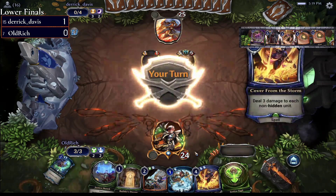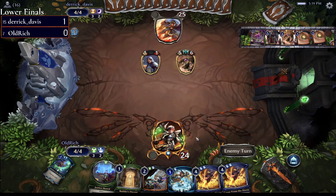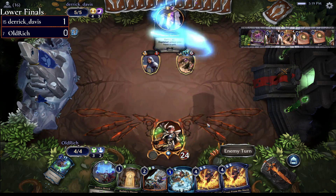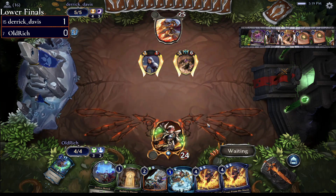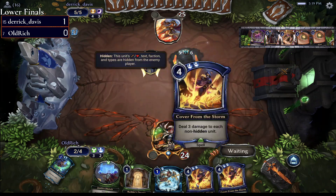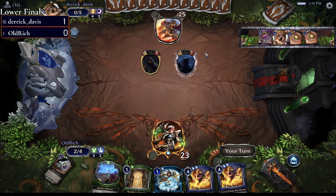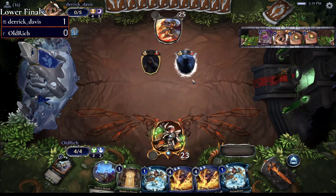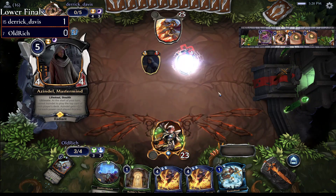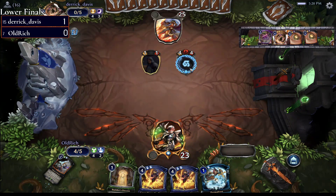Don't Worry About the Elders for Old Rich is going to help them recover from having to go down to six — picking up a couple Cover from the Storms. If they could play them in the same turn they'd wipe out everything. That card does not seem perfect for this matchup — Xenon is going to go above and beyond, a little bigger and better than Cover from the Storm can handle. It can clean up some Moldermucks and early ramp creatures, but it's not the best here, and it's not going to hit Azendale either.